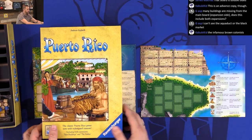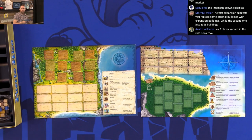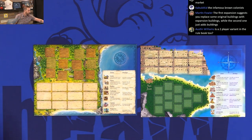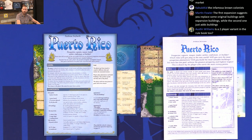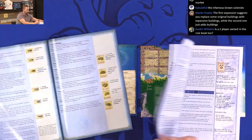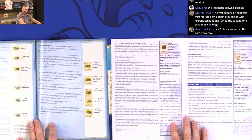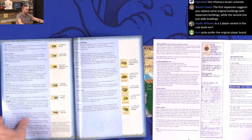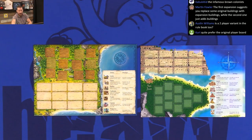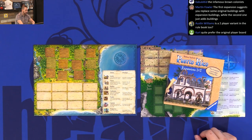So context now for comparison. Player boards there, rulebooks — not going to bother going through it page by page, but gives you an idea of what you're looking at. Old version, new version. Obviously the new version also includes the expansion, whereas with the old version you had to buy it separately.